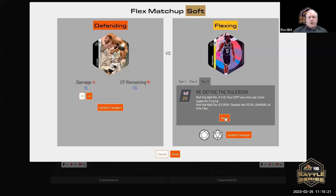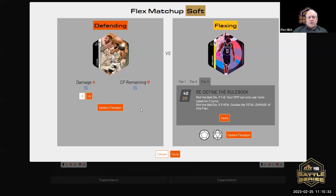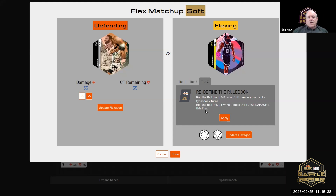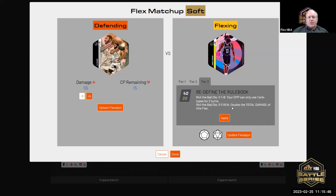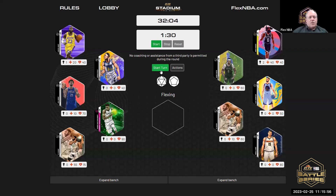We'll apply 20. If it's one through eight, you can only use tank type for two turns — this could be a big one. It is one through eight, so Steven can only use tank type for two turns. We'll roll the ball die again — if it's even we'll double it. It is even, so Steven took both hits. Steven, do you have any tank types? He does. For two turns you can only use a tank type.